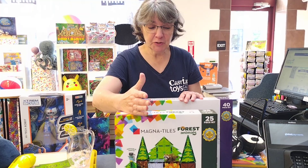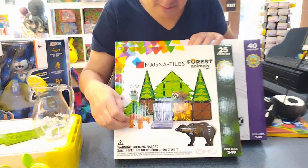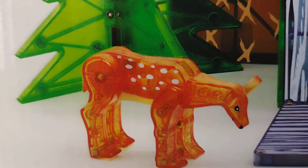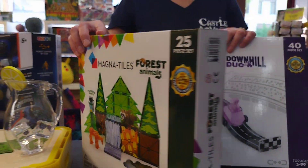What we have new is the Magnum Tiles Forest Animals. It's like a mechanical little bear — there's a bear, an owl, a raccoon, a deer, and then trees. The tiles have footprints on them so you can try to identify the footprints. It's pretty cool.